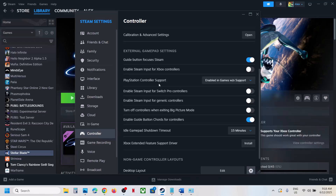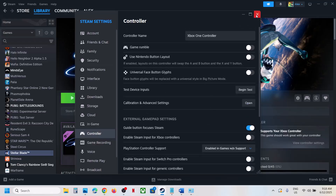If you have a PlayStation controller, first try selecting 'Enable for games without support' and check. If that does not work, select 'Not Enable' and launch the game to check. You can also try the Enable option. Check which one is working fine for you and configure your controller accordingly.